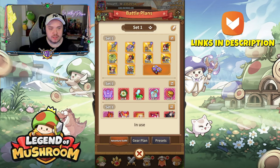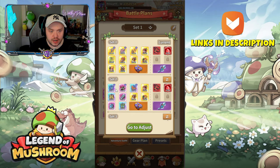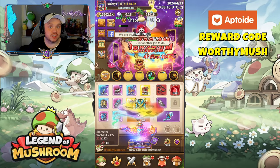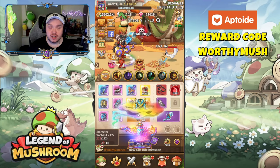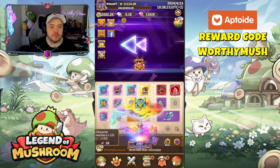Set one is the main gear I'm wearing right now. If we click on the arrows next to it, it brings up the option of having three different sets. If I switch to set two right now I lose a lot of power because it's lower level gear, but here's the interesting part — my set two is being focused on counter strike and crit rate, and possibly some evasion.